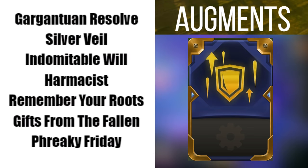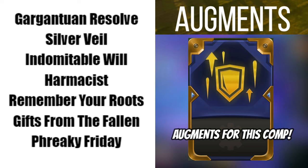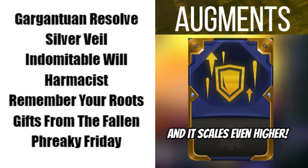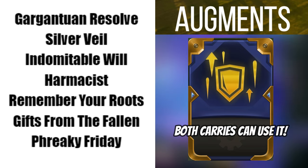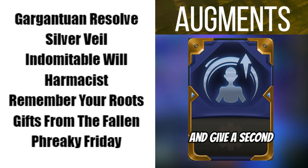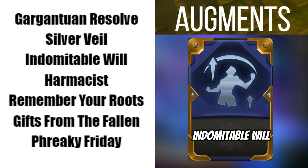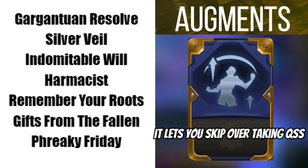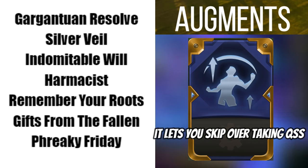Now let's talk about augments. Gargantuan Resolve is one of the best augments for this comp — it's best taken on 3-2 or 4-2, as this gives you a free item and scales even higher than usual, with both of your carries being able to use it. Silver Veil is a best-in-slot option, allowing you to skip QSS and give a second damage item to Riven. Indomitable Will is a weaker version of Silver Veil, but still a great take as it lets you skip taking QSS for another item.